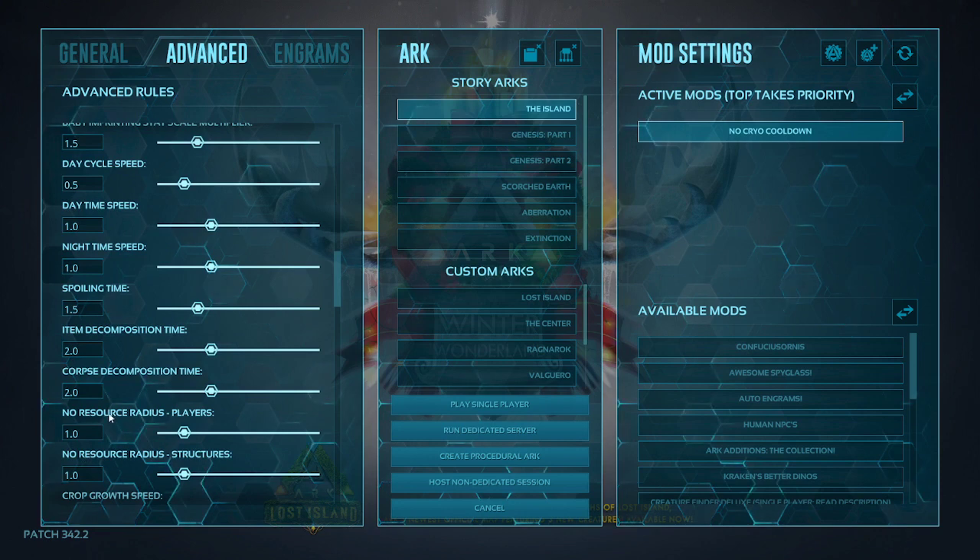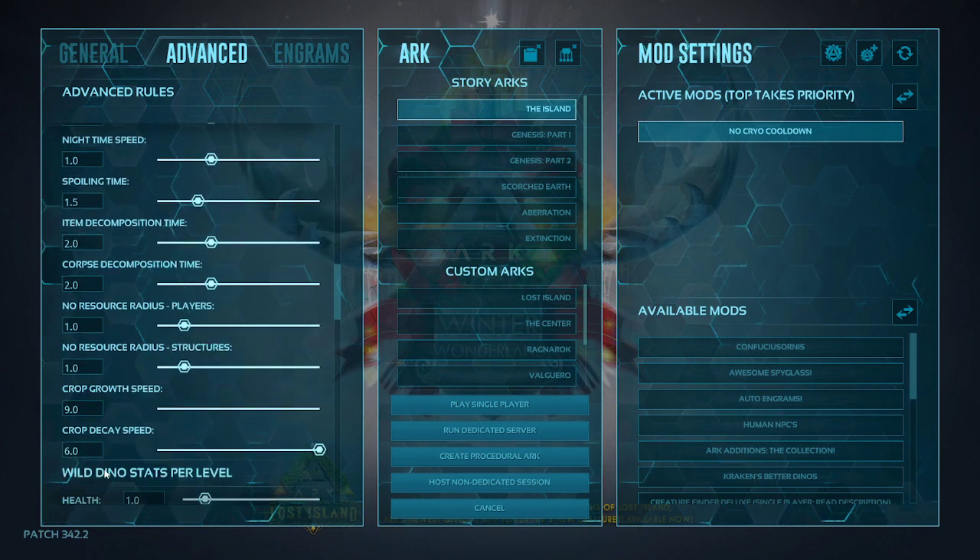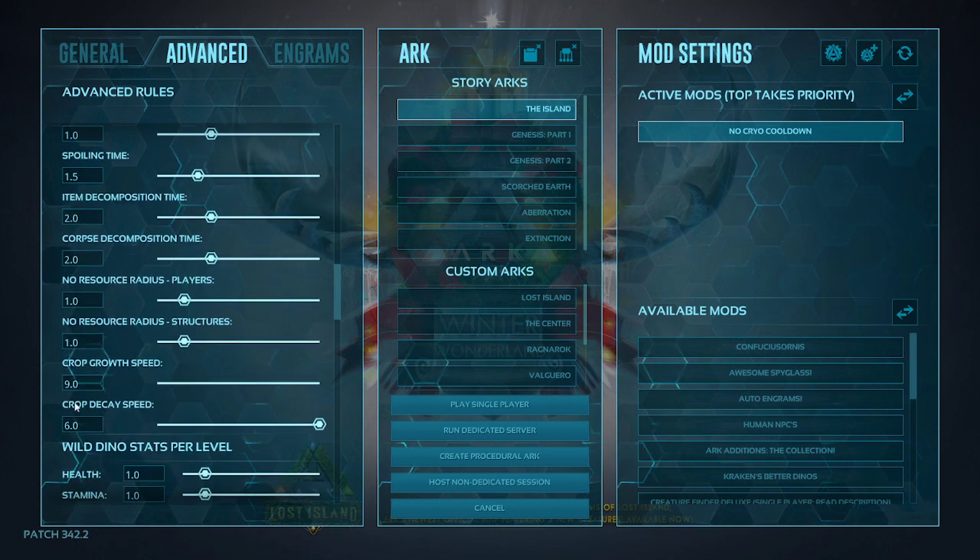Resources radius I leave alone. For crop growth speed, I have that set to 9, so you're not playing for several days before your crops start to grow — it should only take a couple of hours. Crop decay speed I have set to 6, so once it runs out of fertilizer or water it doesn't immediately die; you have some time to go and save your plant.